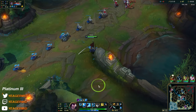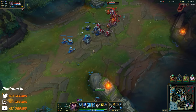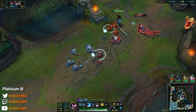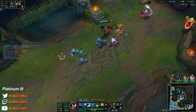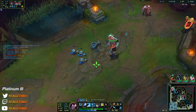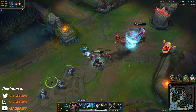I'm gonna bait him without allowing him to get three W's off, then fake a roam — if he's in I can all-in. Look at how much he's healing without ignite. It's not possible to do anything due to his insane sustain.